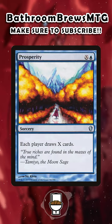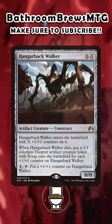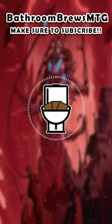Prosperity is an X and a Blue sorcery where each player draws X cards. I suggest you load your deck up with as many colorless spells as possible to gain maximum advantage from the reduction. Walking Ballista and Hangerback Walker are the first that come to mind, and also just big Eldrazi. Let me know in the comments if you'd like to see a deck tech on this commander, and make sure to subscribe for more MTG content.